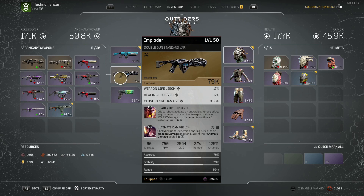The Imploder is a double gun standard variant. As with most things in Outriders, your best chance of getting hold of one of these weapons is actually doing either your world tier progression or doing the challenges at expeditions.